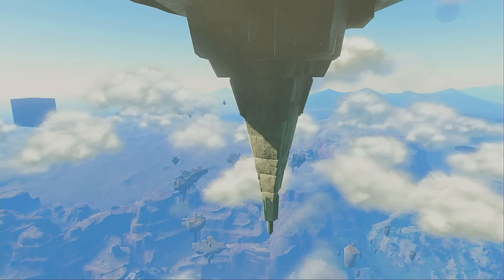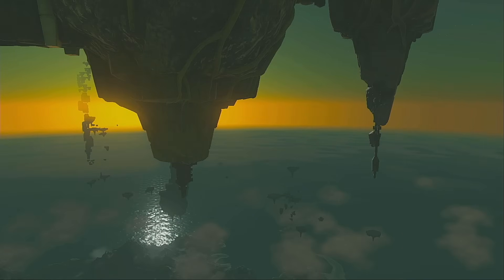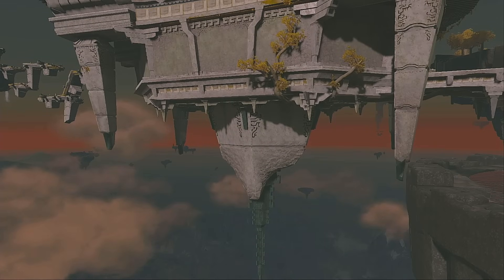Going back to the Great Sky Island, we can see that the structure of these spikes is more pristine. Some of them do have damage, but it looks as though it's from general weathering. And more importantly, they lack the big holes that we saw in the previous ones. If we look under the Temple of Time, we can see another set of these spikes.